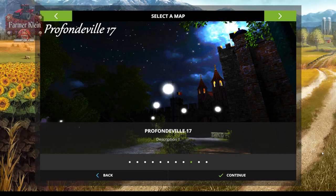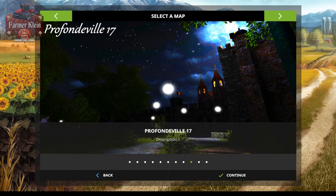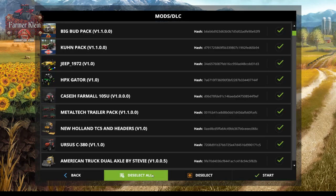Hello guys and welcome to another map first impressions video. Today we're going to take a look at Profinville 17. This map can be found over at Mod Hoster and it's a nice little small map representing a fictional location in Belgium. On this map you will find soy milk production, a sawmill, a BGA, big medium and small field sizes, one farm with all the animals, and it is also seasons ready with a snow mask so you'll have bale rotting and snow not collecting under buildings and sheds.